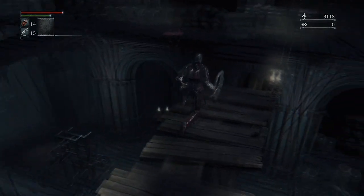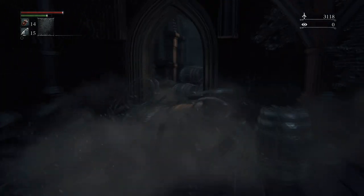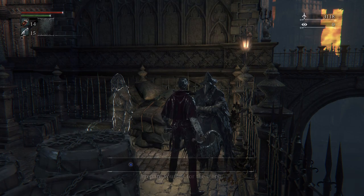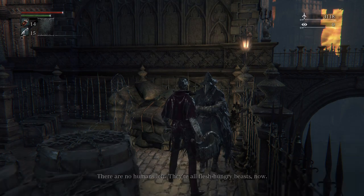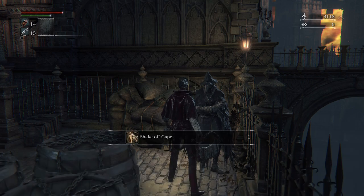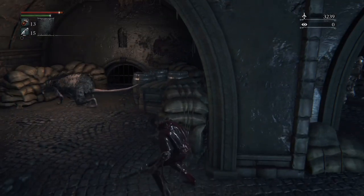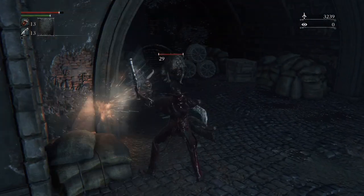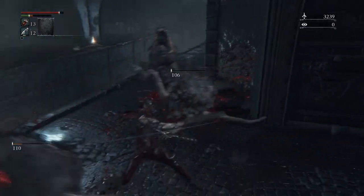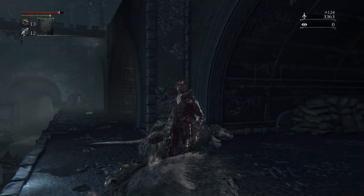Before we do that, we're going to go to her side and knock down this corpse. I highly recommend you talk to her to grab the Bold Hunter's Mark — these can come in handy when you have a lot of blood echoes and don't want to lose all of them. It will also give you the Shake Off Cape emote. Then fall back down and go away from the tunnel opening so you can get the jump on the rat, then pick up the bloodstone shards.